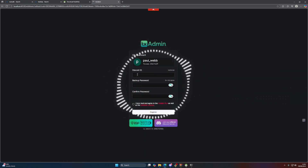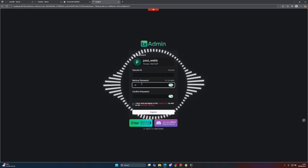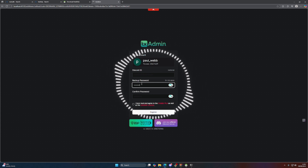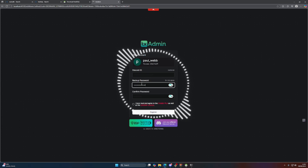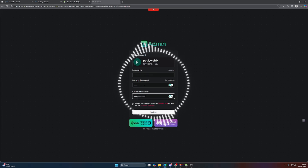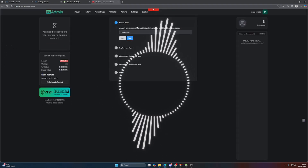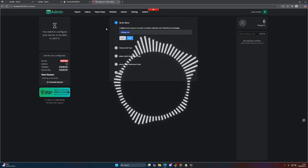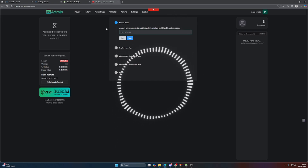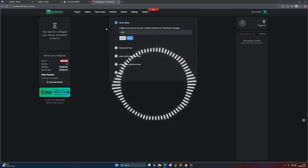txAdmin will now ask you to sign in, and then ask for a backup password — this can be anything you want. Make sure you click on the checkbox and then click Register. If you've never set up a FiveM server, this is how you do it — it's all within txAdmin. From here, type in your server name; for me it's just going to be 'test build', but it can be anything you want.